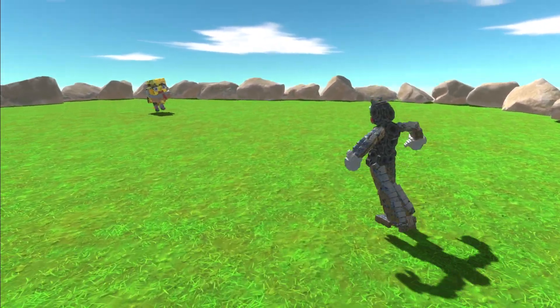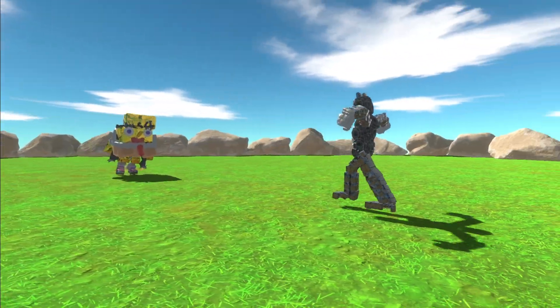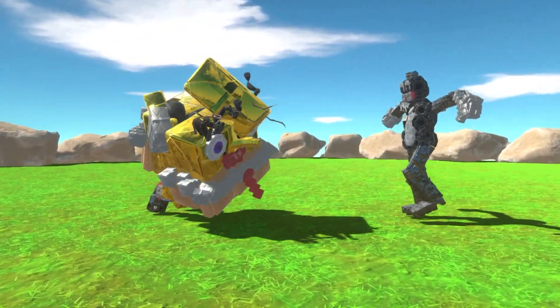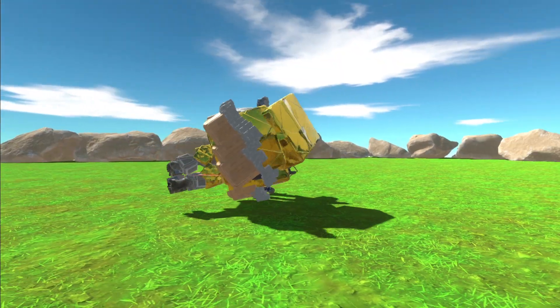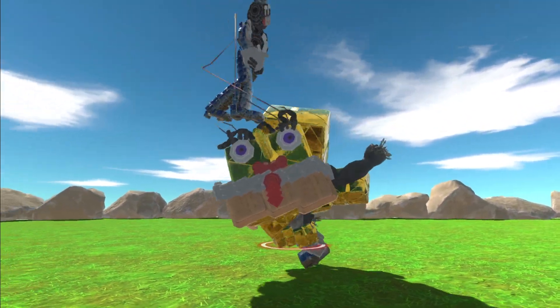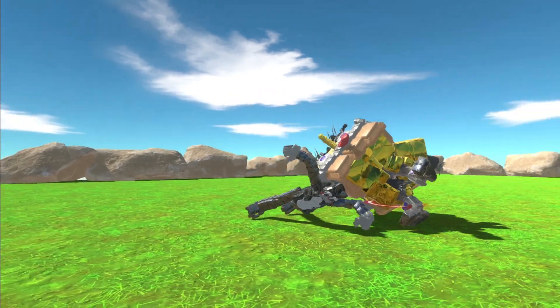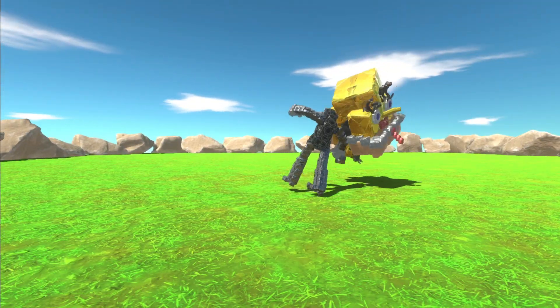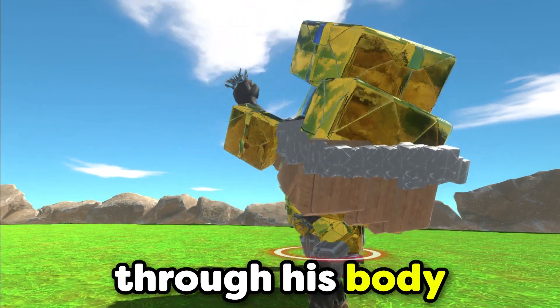In goes Cartoon Cat, hopping along — it seems like one leg is a little awkward and not moving so well. Spongebob is doing strange things, he's scaring me. Cartoon Cat with the left and the right, and Cartoon Cat's doing some glitches. There are things coming off of him — are those harpoons from Spongebob? Spongebob's arms are trying to come out through his body, it's really weird.